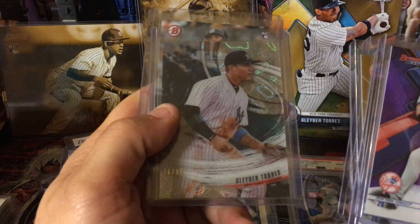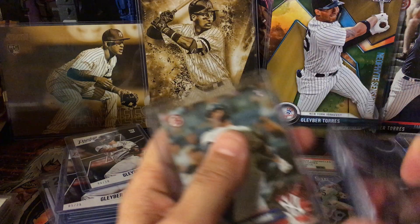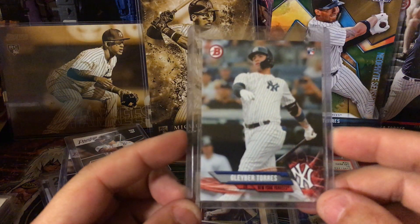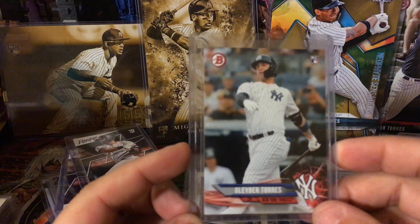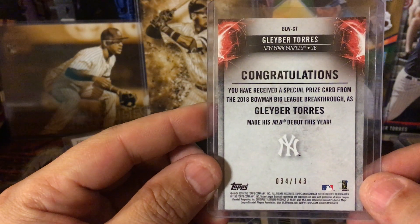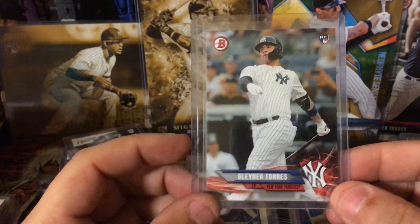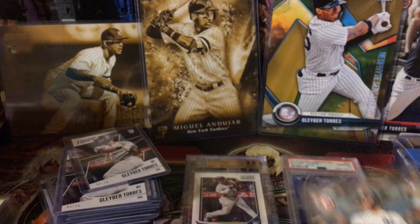Next I have the Bowman High Tek to 99, and then one of my favorites — the Breakthrough Redemption Bowman. I love this card; this was very hard for me to get because you had to redeem it. It is numbered to 143 and it says congratulations on the back — he received a special prize card from the 2018 Big League Breakthrough as he made his major league debut. There's only 143 of them and this is one of my favorites. It was really tough to get a hold of and I like that one a lot.